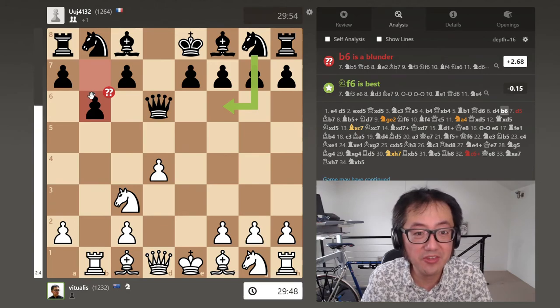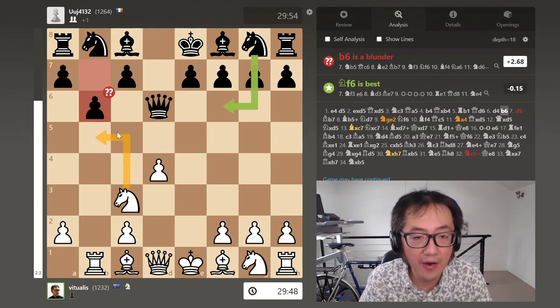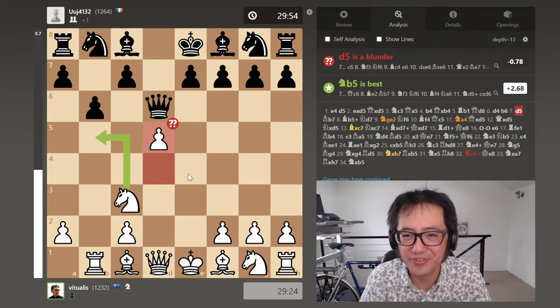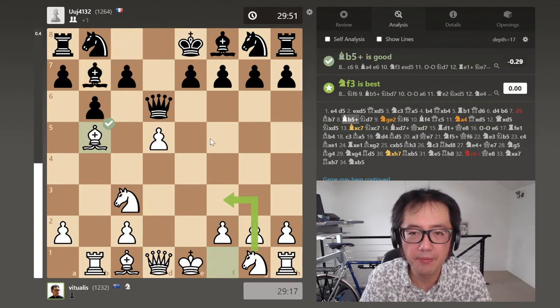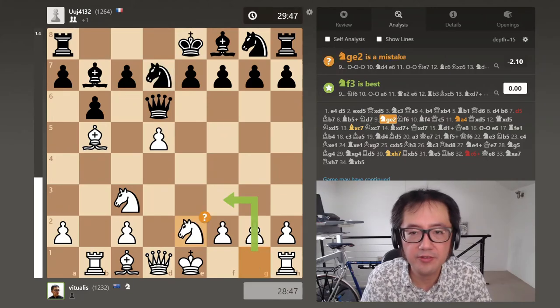The opponent immediately blunders — B6. That is apparently a blunder at plus 2.7. If I knew what I was doing here I would have a substantial advantage. The best move is in fact Knight B5, with an attack on the queen — a very natural move. I wasn't sure what to do, so I pushed the pawn to D5, which was a mistake. Opponent plays Bishop B7. I now play Bishop B5 with check. They play Knight D7 to block, and we're still at near equality. I then played Knight GE2, when Knight F3 would have been better.